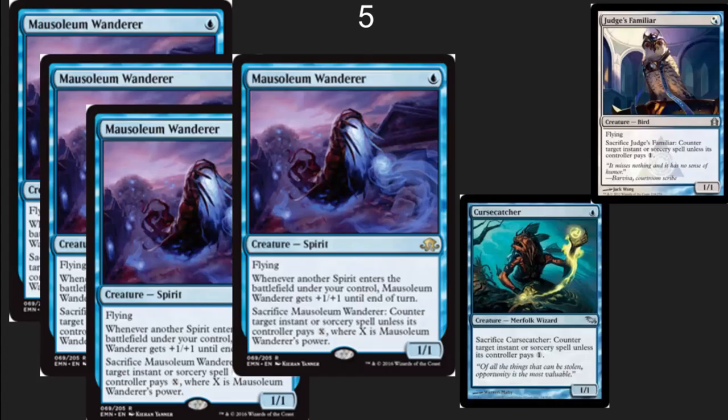In the number five spot here, I've got what is probably my personal favorite card in this set. Not the most powerful, but a very powerful card that you're going to want a four-of in the decks that you play it in. The Wanderer here is a 1/1 flyer that can get some +1/+1 counters on it, so it can do a significant amount of damage. You also get to counter instants or sorceries. Both Cursecatcher and Judge's Familiar have seen play in Modern and in Standard when they were legal. This is a wonderful rare, as opposed to those two being uncommons, that is likely to see a lot of play in Standard and maybe even some play in Modern if we find a good Spirits deck for Modern.